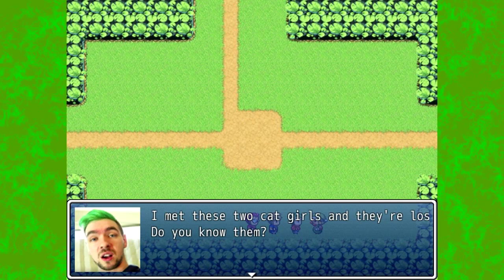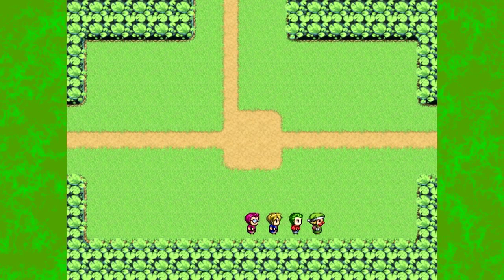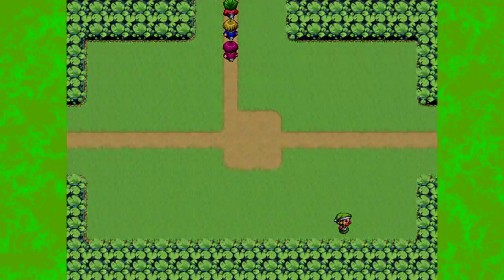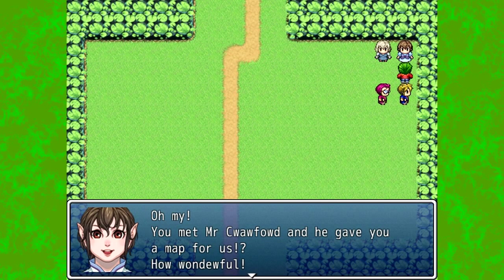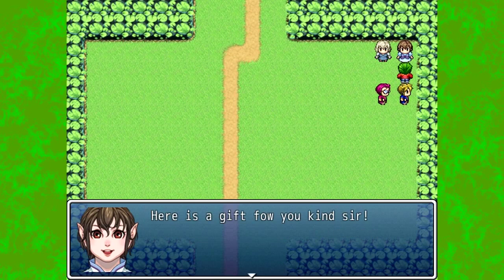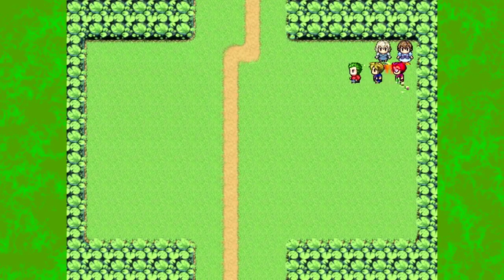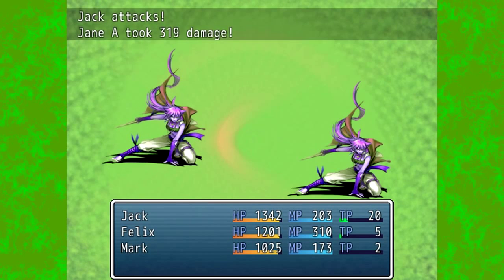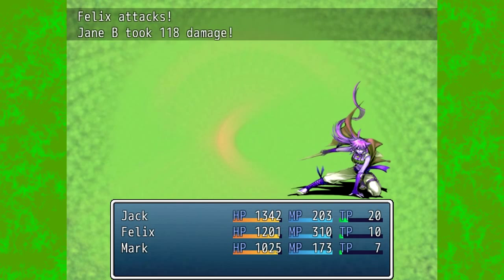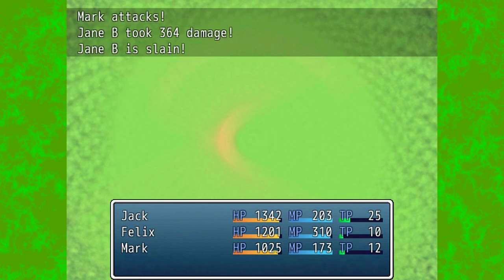'I met these two cat girls and they're lost. Do you know them?' 'Why, of course I do. We did Cats together last season. Here, let me draw you a map for them.' So if we take this map and give it back to the cat girls, we should get a reward. 'Oh my, you met Mr. Crawford and he gave you a map for us? How wonderful.' And it was two Guinness. Why a little cat girl had Guinness, I don't know and I don't want to know.